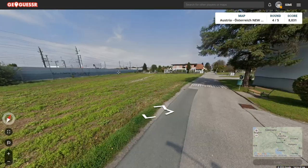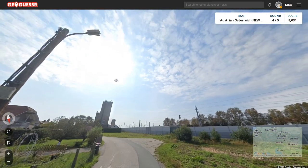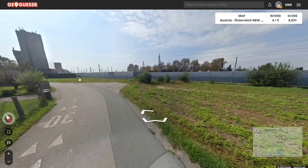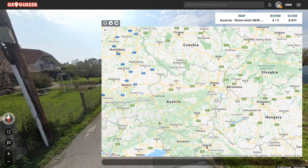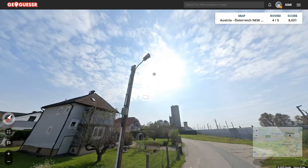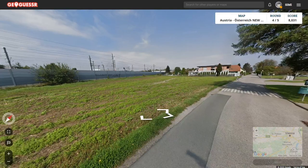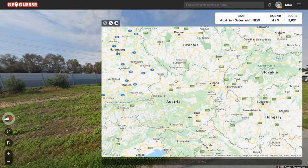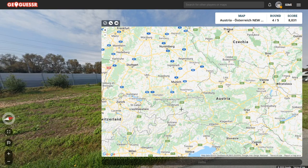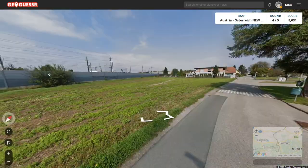Now we have another type of landscape which is what I wanted to see. We have a different camera — if you're confident enough to recognize the cameras, that can be a very good clue. Eastern and northern Austria, basically up to a certain line, uses the new Generation 4 camera, which has very vibrant colors. Whereas western and southern Austria still uses the most common Generation 3 cameras. So now we know we are in the east, and it's also very flat — no mountains around.